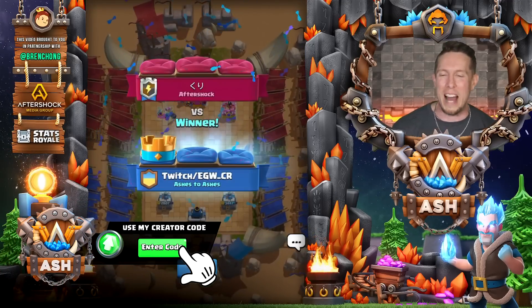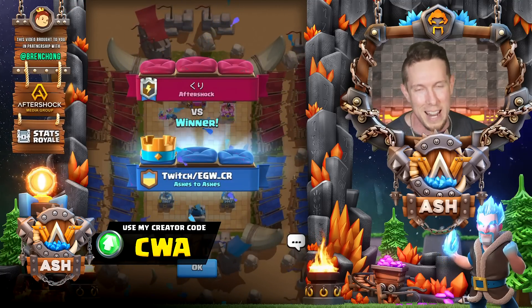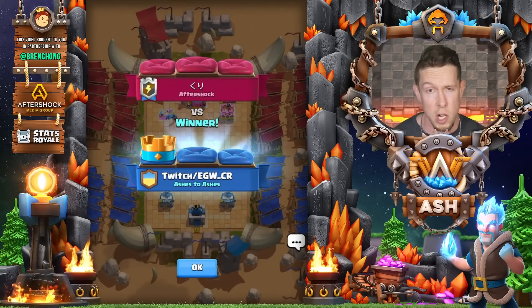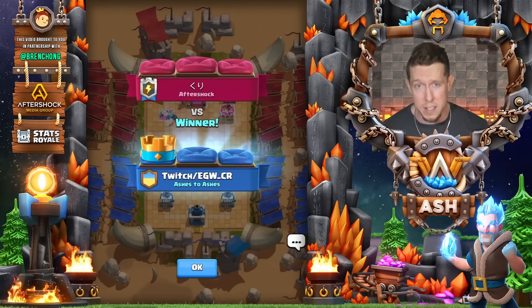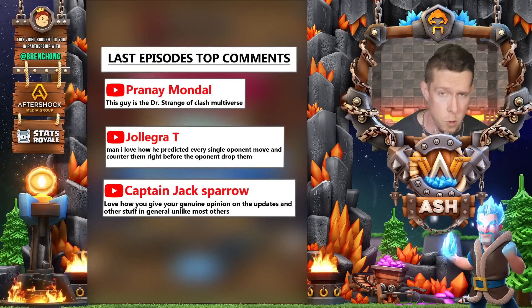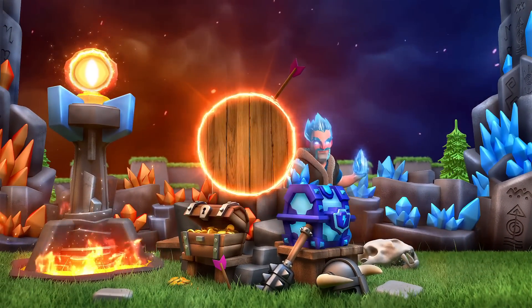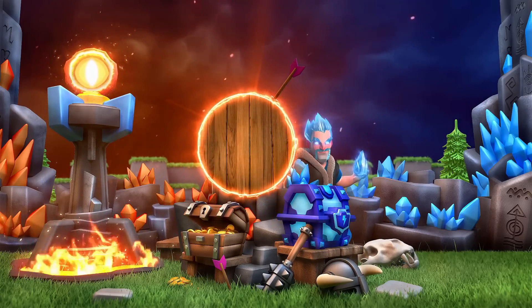That is going to be the video, guys. Good luck with the deck — this deck is really nasty, really strong. Check out Egg's player stats profile thanks to statsreal.com. Go ahead and check out his Twitch channel, social media, and Twitter — support my guests here, it helps bring these amazing players to the channel. Big shout-out to Glitch Energy: 25% off your order when you use code CWA. And of course a massive shout-out to statsreal and Bren Chomp, my YouTube partners. Thank you for watching, and as always, take care guys. We'll see you next time.